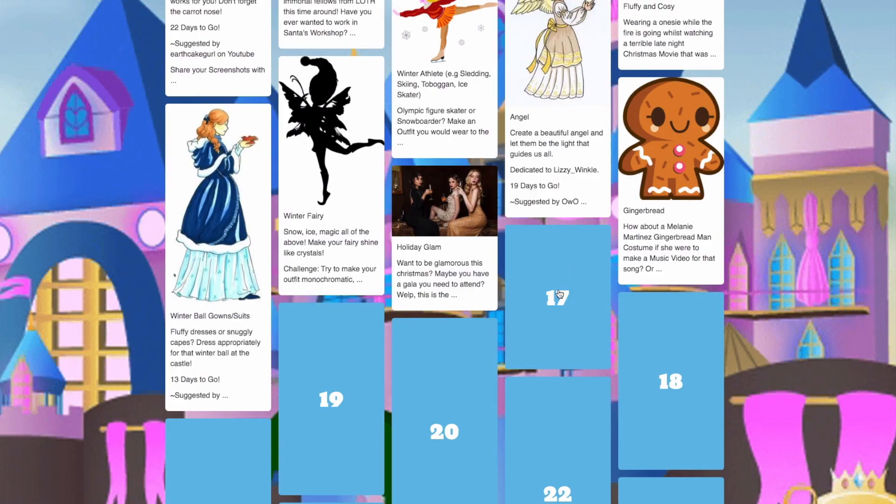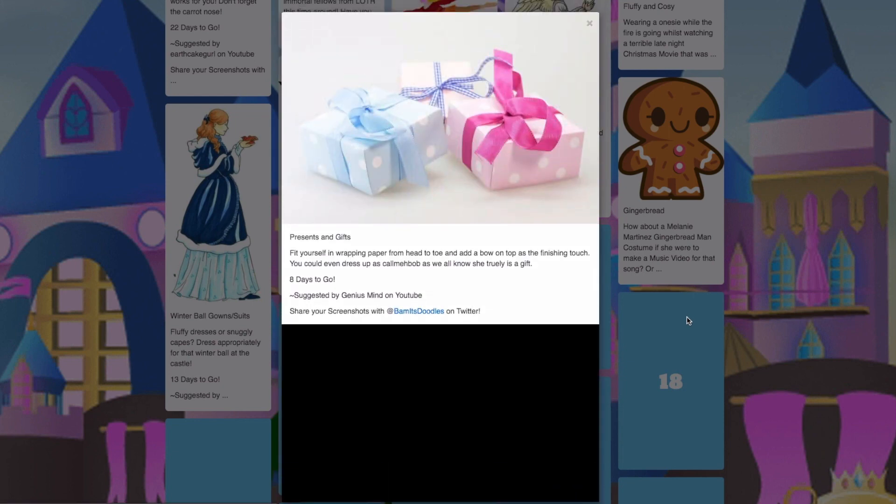Here we are at the calendar — here is door 17. Let's open and see what we get. Presents and gifts! Fit yourself in wrapping paper from head to toe and add a bow on top as the finishing touch. You could even dress up as Call Me Bob, as we all know she truly is a gift. 8 days to go!